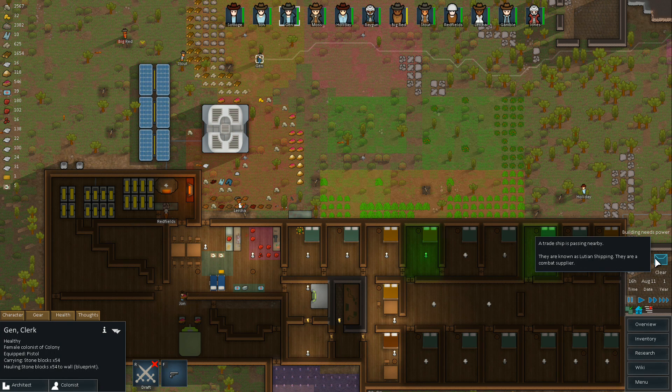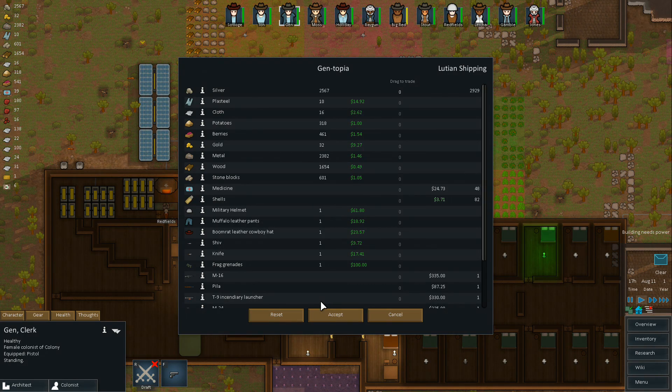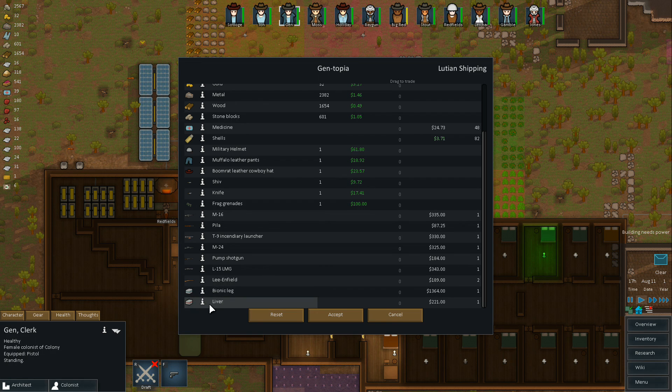What kind of ship? It's a combat supplier - it's a toss-up, we'll see. I'm hoping we can get a kidney for one of my guys. I don't think a combat supplier is probably going to have it. No - they got a liver, they got a leg. I gave a bionic leg to Ray Gun so she's back at a hundred percent, and she's got her bionic eye. But I've got somebody who needs a kidney - he's got one kidney so he's alright, but he'd be a little better with two.